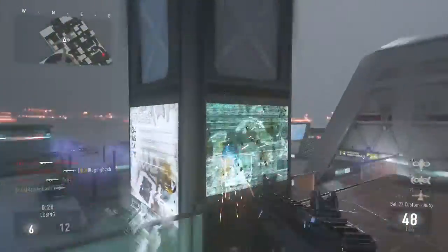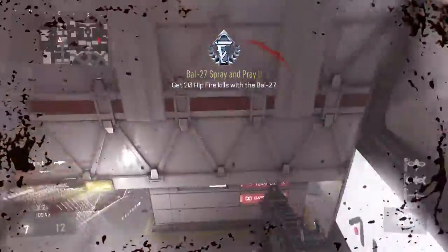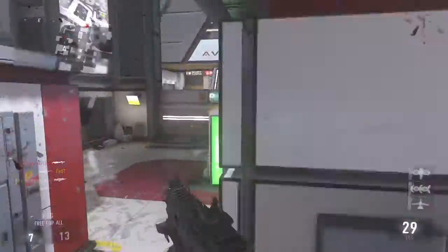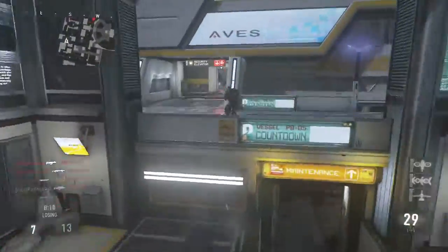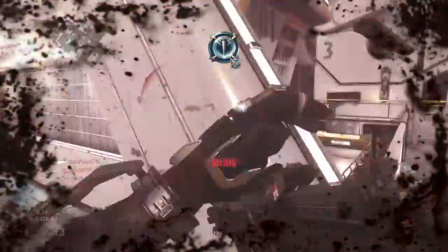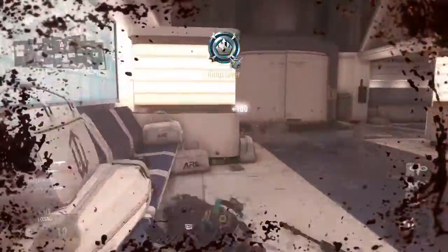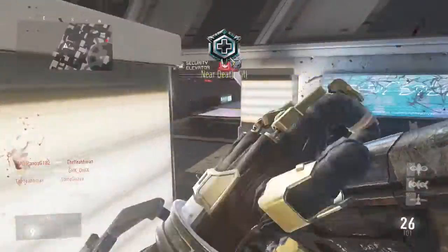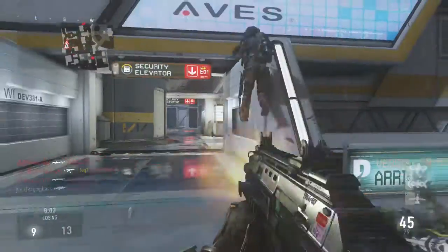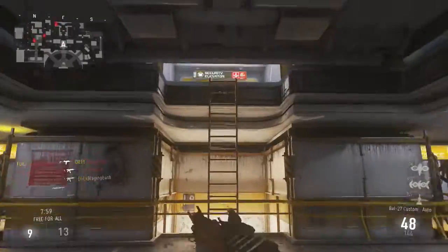That was actually not a bad hip fire kill. The aim is just to get a load of hip fire kills. There we go, that's around 20 - I've got about 15 already randomly. We have got a few using this method. These guys are sniping so we can take them out a bit easier. I've lost count of how many hip fire kills we've got.